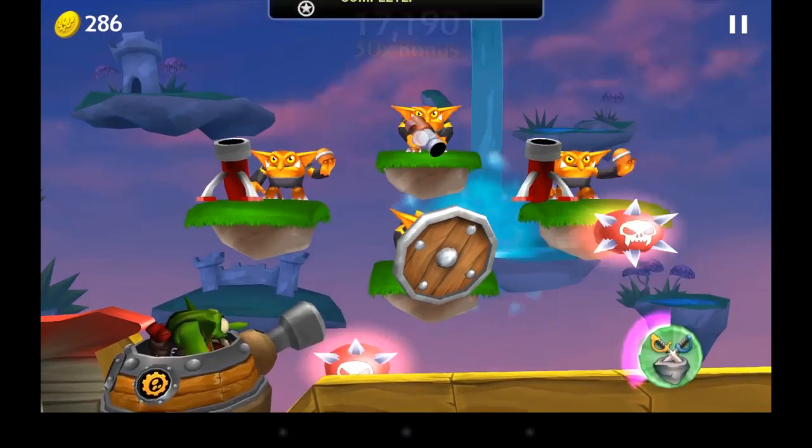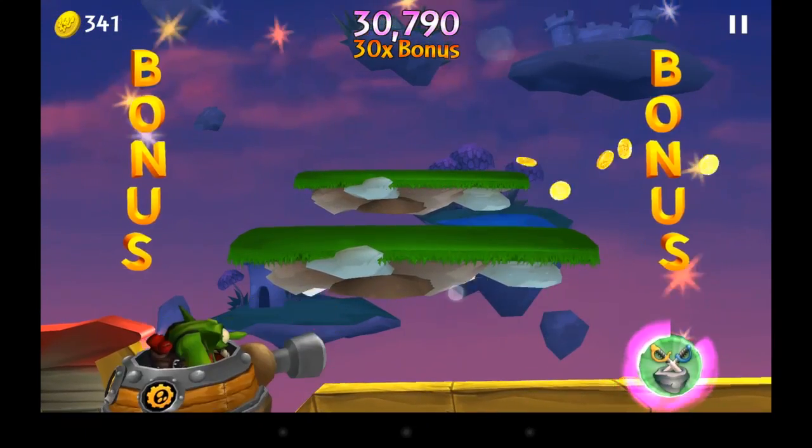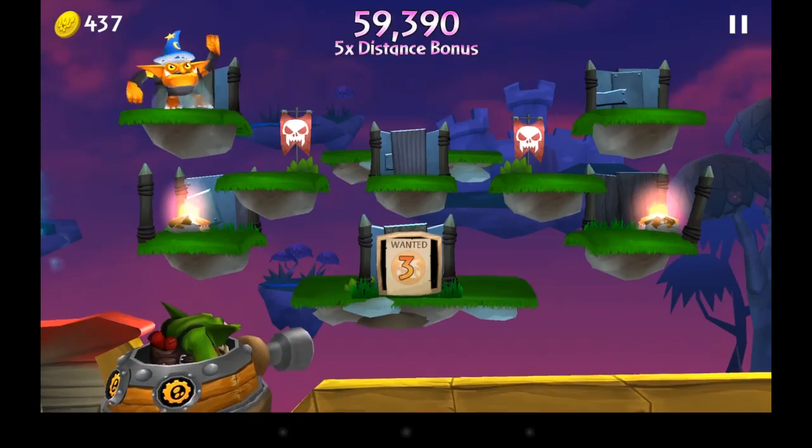There are a lot of achievements to earn in this game, and achievements will earn you gems. Gems help you unlock Skylanders. There are also magic items, which act like power-ups during gameplay — like the crystal swords you just saw there.